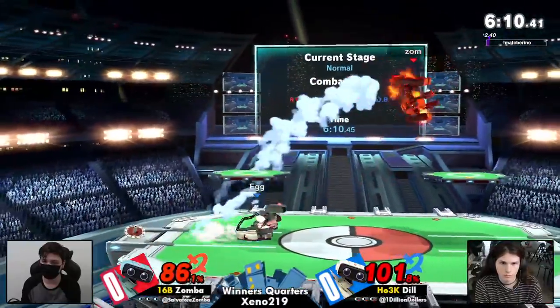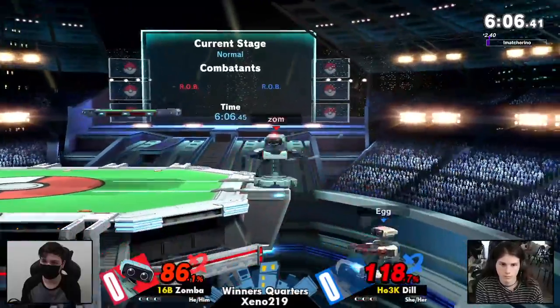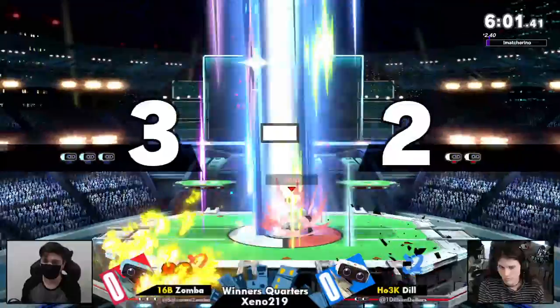Those are very similar colors, but Dil is rocking those Famicom colors — that's the word, that's what it is. Bloody arms Rob. Punished Rob.